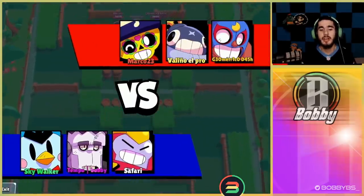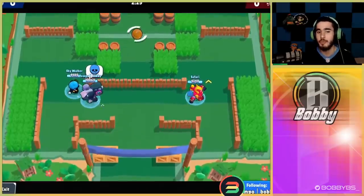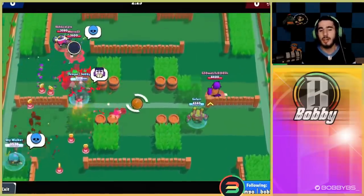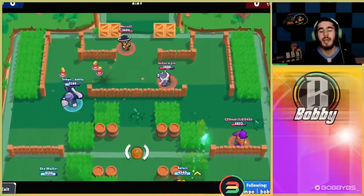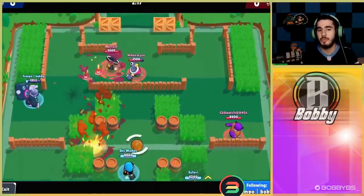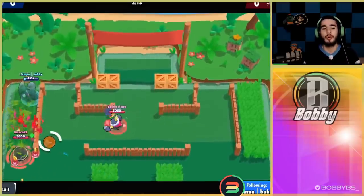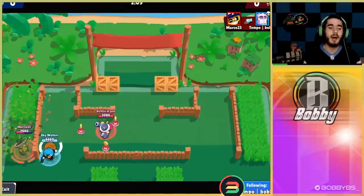Here we go into the first game. We were playing with Safari and Sky, so huge shout outs to them. I know it is a little bit zoomed in right now, but it was the only way we were able to get the video properly, so I apologize for that. We're just gonna be following around my Frank for the entirety of the game. With Frank you definitely want to play on a map with a lot of walls so that you can get close to your opponents. If it's an open map you're likely gonna face units such as Piper, Brock, or Colt and you're just gonna get absolutely torn down.